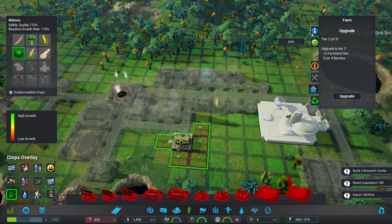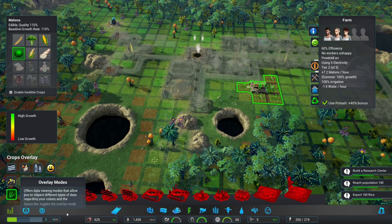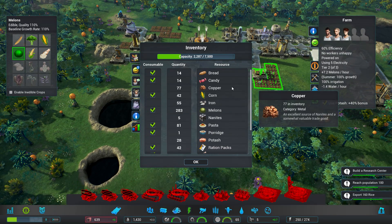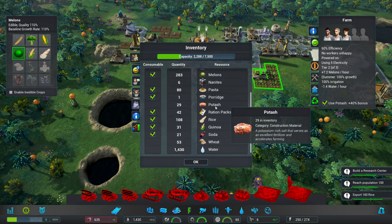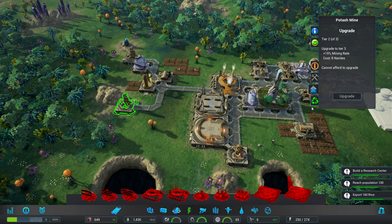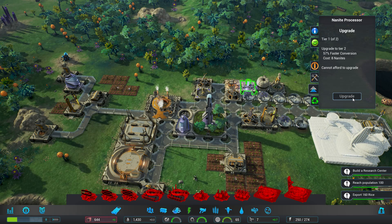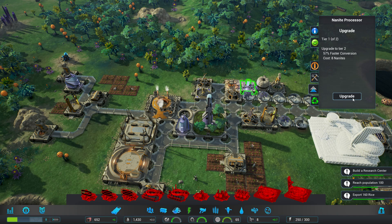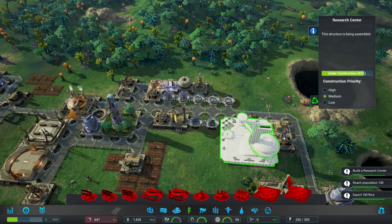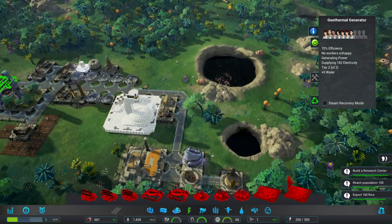Come on, make melons faster. Water, it's using potash. How much potash do we have? Only got a small amount, so I'm gonna actually upgrade — can't afford to upgrade, never mind. We should upgrade this next, actually. There we go — that's almost done, that's giving us more power. We're gonna have to go for that second geothermal vent.